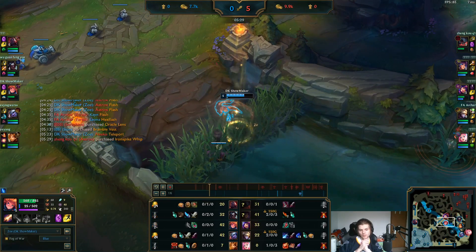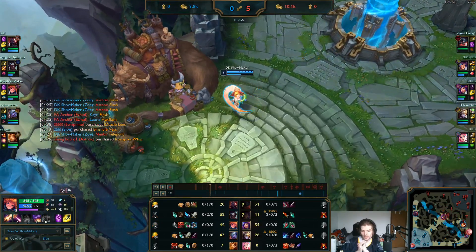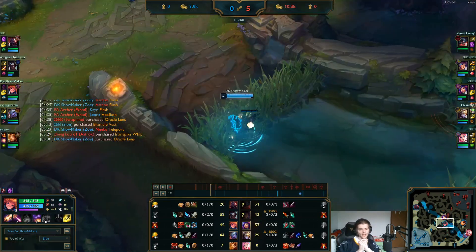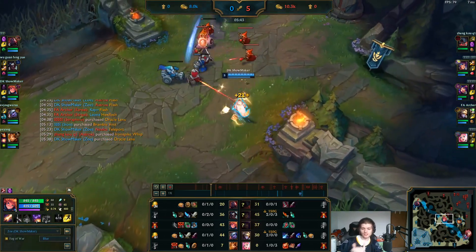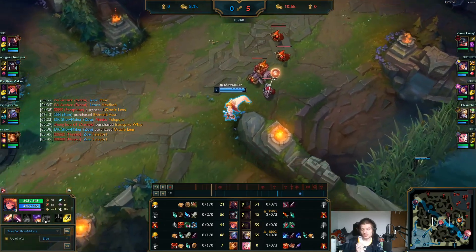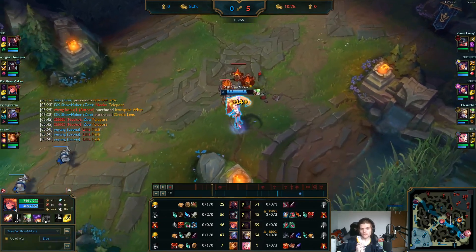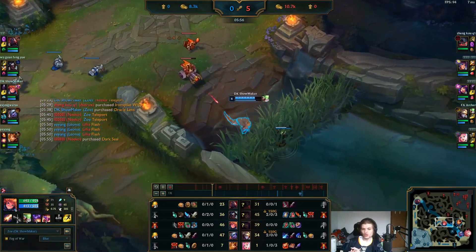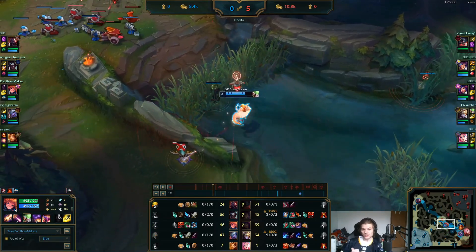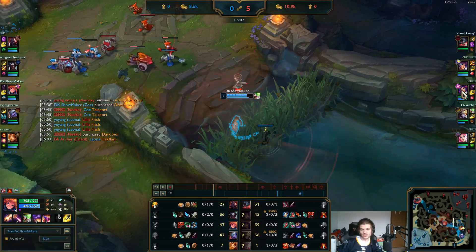Now we'll see what he picks up here — he might get some magic resist. Merc Treads is super good against this team. Yeah, there's the Merc Treads. I imagine he might be going Verdant Barrier too this game. I think Verdant Barrier would be super good here because they have three champions that deal mainly magic damage, and Ezreal deals a little bit of mixed damage as well — so any MR you get would be super helpful. But Merc Treads is definitely what you want to buy against Niko, given her snare has a ridiculous timer on it.